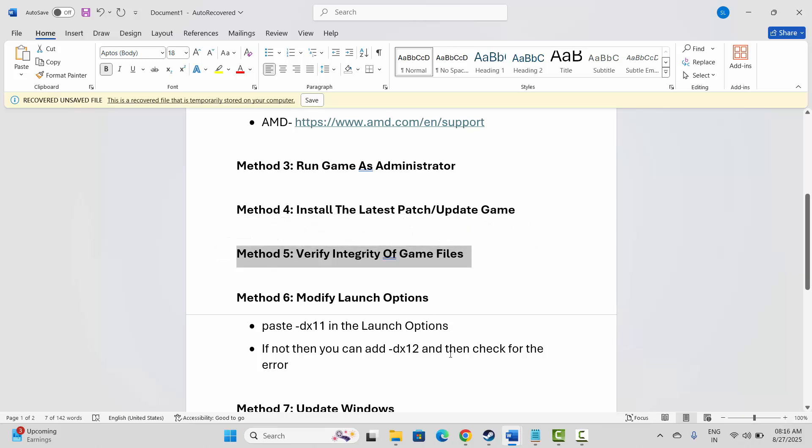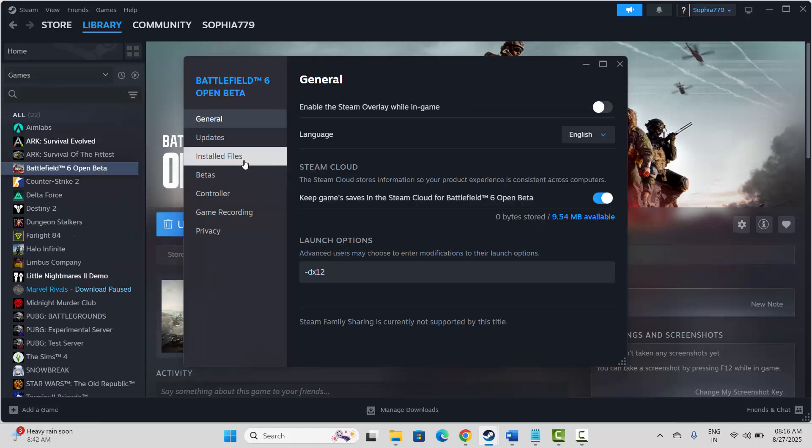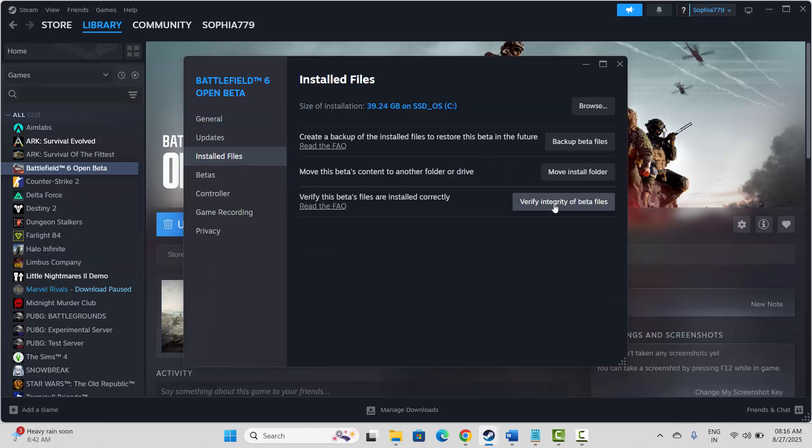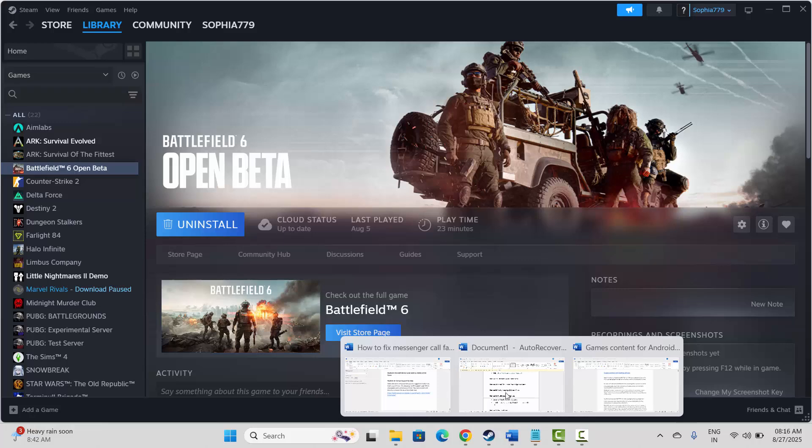Next is to verify the integrity of game files. Go to Steam, under the Library section, select your game, right-click on it, click on Properties, then click on Installed Files, and click on Verify Integrity of Game Files. After verifying, check if the issue is resolved or not.